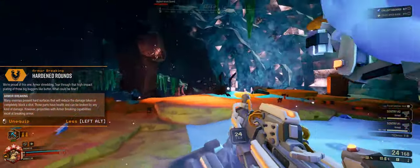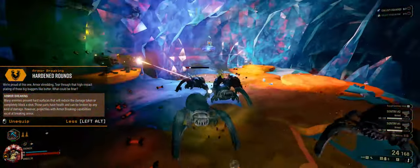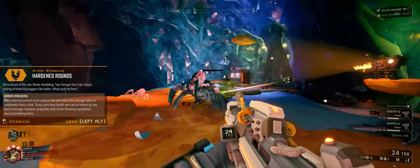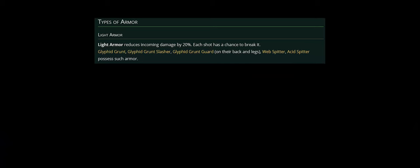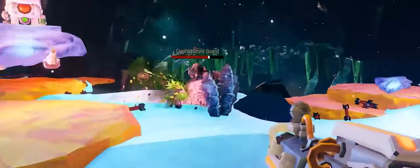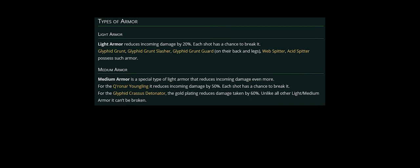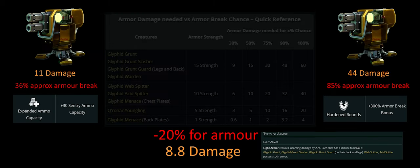Hardened Rounds is really hard to evaluate visually. Looking at clips side by side, there doesn't seem to be much difference in how quickly we're taking down grunts. Light armor stops 20 damage — even on Glyphid Grunts, you can see armor bits flying off. Each time a bullet hits those armor plates, 20% of damage is stopped unless you remove that armor. Medium armor reduces damage by 50%, and heavy armor stops it completely unless broken.